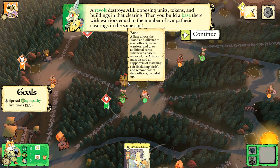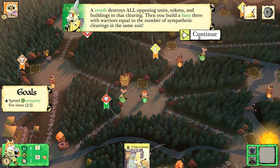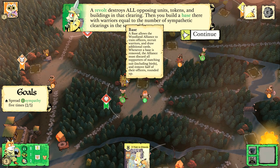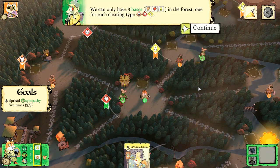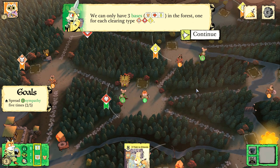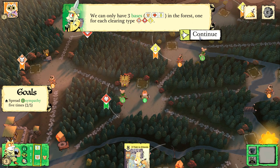We only have three bases, so that's going to be playing some three-dimensional chess. This is a little more complex — I'm glad they started us with the cats. Looks like an officer has arrived as well with the new base. He'll help direct our evening military operations.